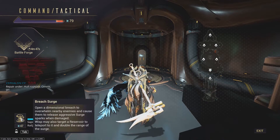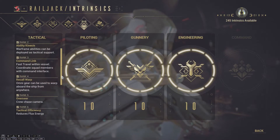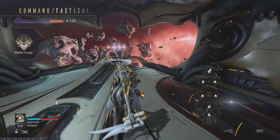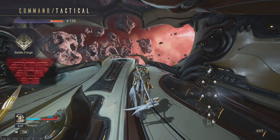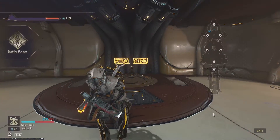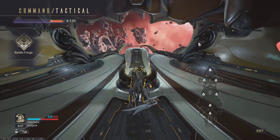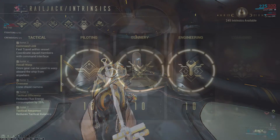The third ability, Command Link, allows you to teleport around the ship using the tactical menu. This is really good if you're in the back of the ship and need to get to the front quickly, or if you want to go into the slingshot. Unfortunately, this does require bringing up the tactical menu, which in my opinion is kind of a clunky menu.